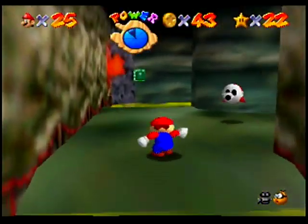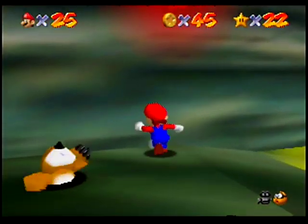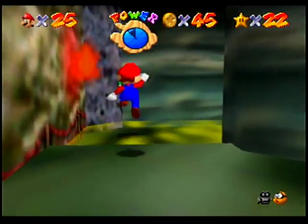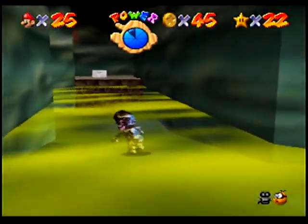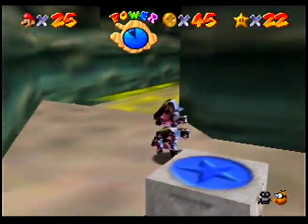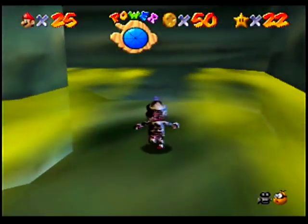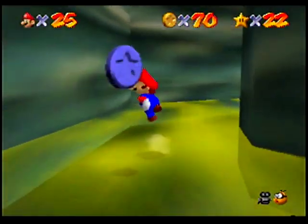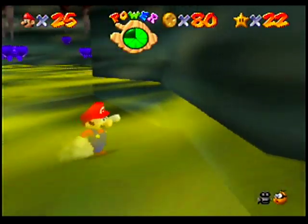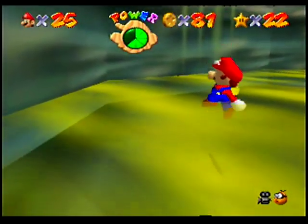Alright, here we are. We run out of air when we're in that fog — not good. These Monty Moles aren't going to give us any coins. We'll get our metal cap here, and I believe I want to go this way — this is where the blue coins appear, and I think I got all of them. We can defeat some more of these guys for some more coins, which are also our air. These slopes make it kind of hard, though — these little pits you fall into.